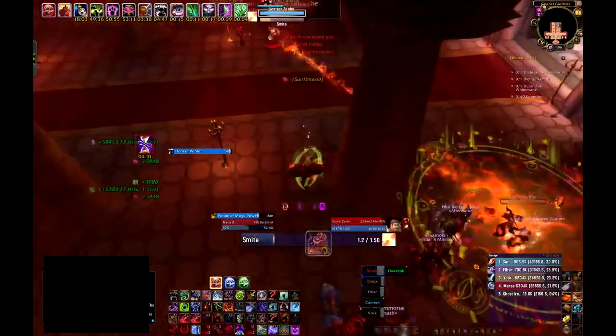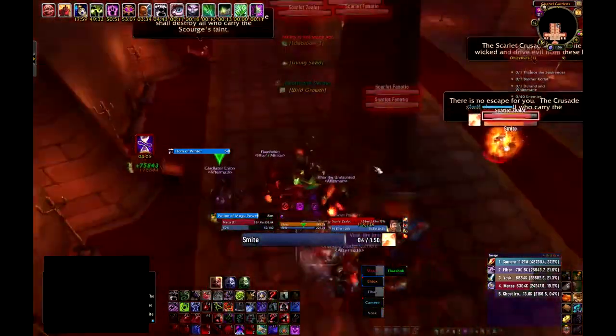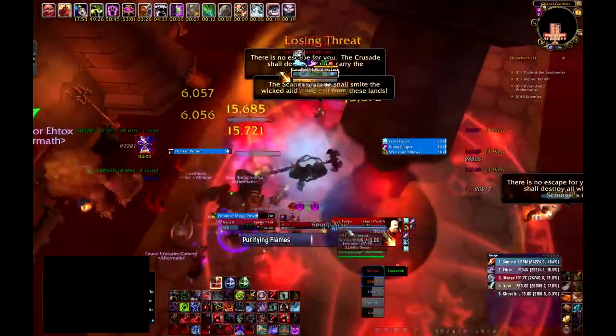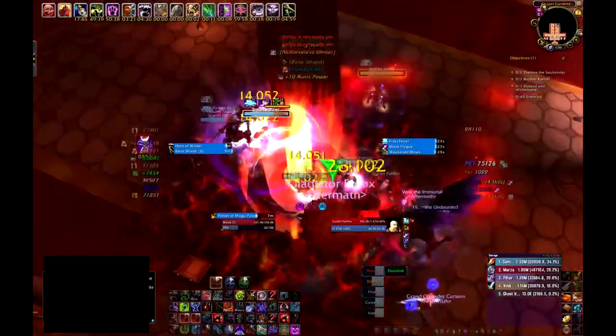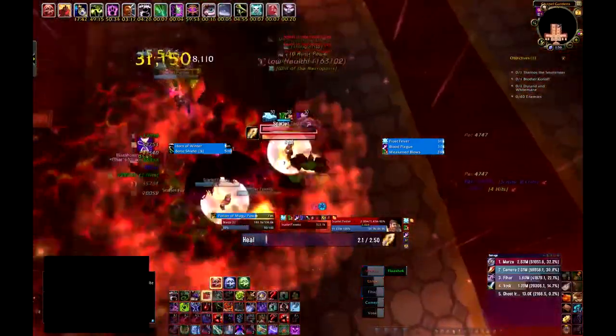The idea with this next pull is to pull this group and LOS it behind the pillar. Unfortunately, not everybody else was behind the pillar with me, so you can see it goes a little haywire. We managed to pull it out, but ideally you get them tightly clumped on the pillar, stun them, and burn them down. As always, the Purifiers are DPS targets, and the Zealots are tank interrupt targets because of the heal.